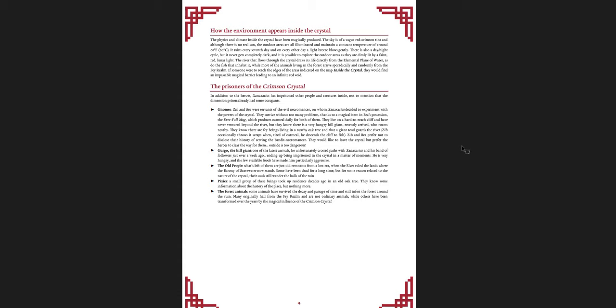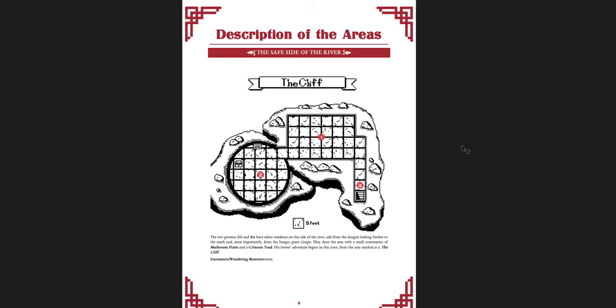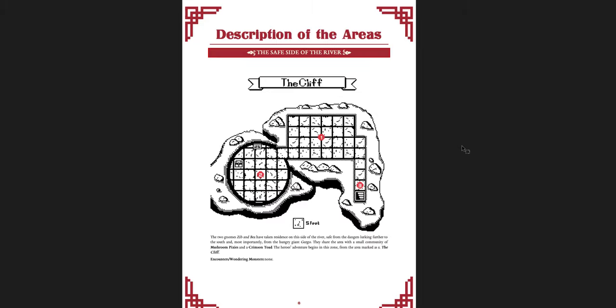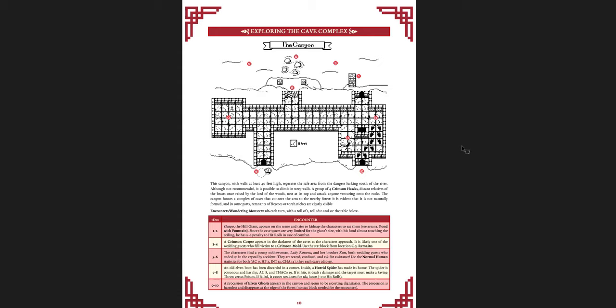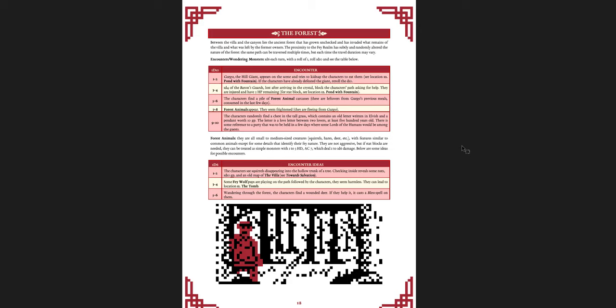The river comes from the plane of water and the animals come from the fey realms — it's a really interesting little place. At the very edge there's an impassable magical barrier and beyond that an infinite red void. You've got some prisoners already there. There's a pixel-art map — it's basically a point crawl. You start at location 1, go to 2, 3, and can go various routes. One thing I noted: the numbering between the individual location submaps and the broader map is the same numbering system, which took a little while to figure out, but once you do it's pretty straightforward.